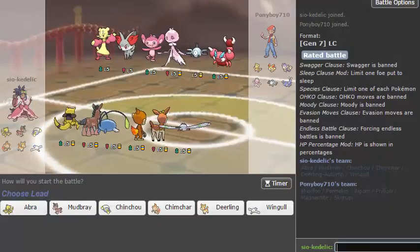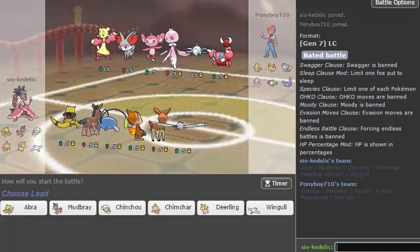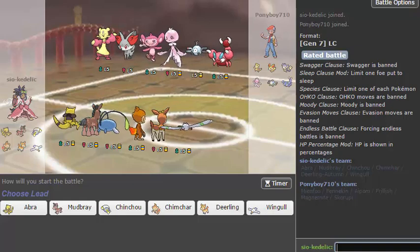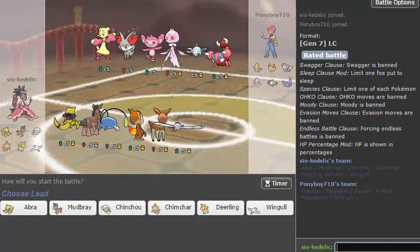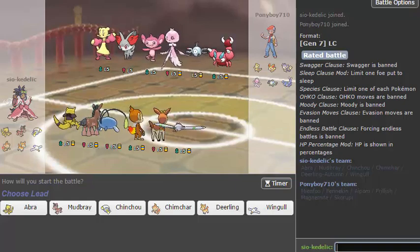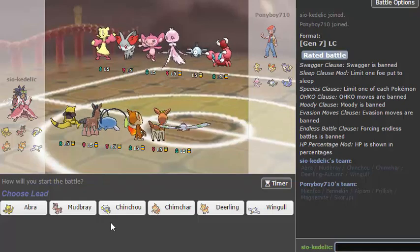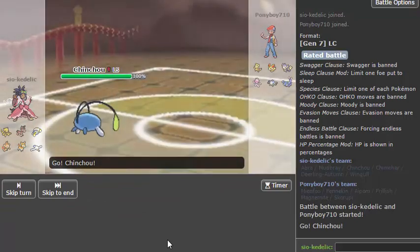All right, we're back with another interesting team. If you haven't been down in Little Cup, this is actually one of the reasons why I'm starting to really like this tier — I have not faced a single same Pokémon in these three battles, let alone a similar team, which seems kind of ridiculous even in higher tiers like OU and stuff. He doesn't have a Volt Switch immunity so I'm probably going to lead Chinchou. I don't like that Mienfoo so I might actually lead — no, I'm going to lead Chinchou and if he leads Mienfoo I'll just double into Mudbray.